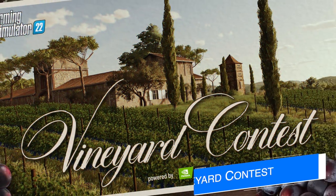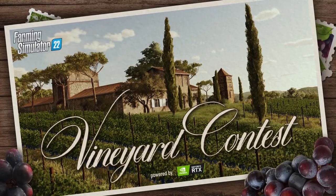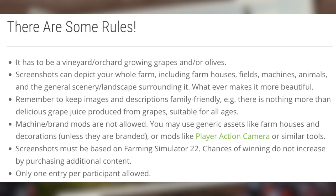Giants have clarified a few things for the vineyard photo contest going on right now, with some straightforward rules laid out to make things easier. If you'd like to enter, it has to be a vineyard or orchard growing grapes or olives. You've got screenshots to depict your entire farm including farmhouses, fields, machines, animals, and the general scenery or landscape surrounding it. Remember to keep the images and descriptions family friendly. Machine brands and mods are not allowed — you may use generic assets from your farm like farmhouses and decorations, unless they are branded.